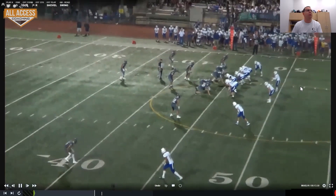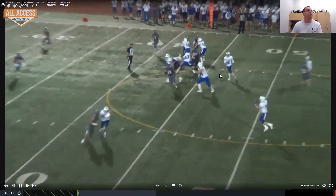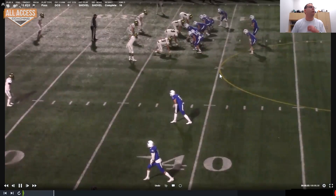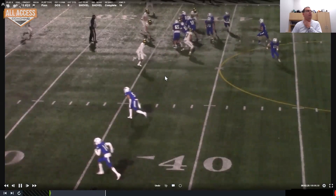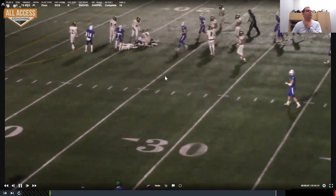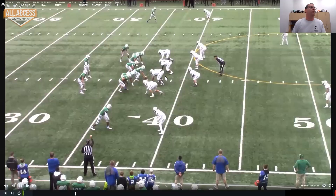A couple more on this one, then I'm going to dive into quick screen. Here we are again — start doing the math: block the corner, block the nickel, read the Will. Will stays in, throw the swing. Been a super productive play for us. Here we are — block the safety, block the corner, read the defender, the next one that can't be blocked. He jumps out, flip the shovel screen up inside. Just a couple options on that that we find to be helpful.